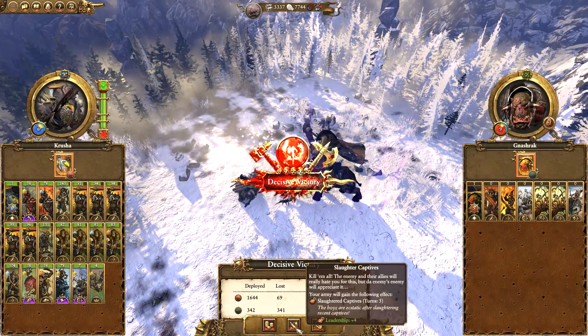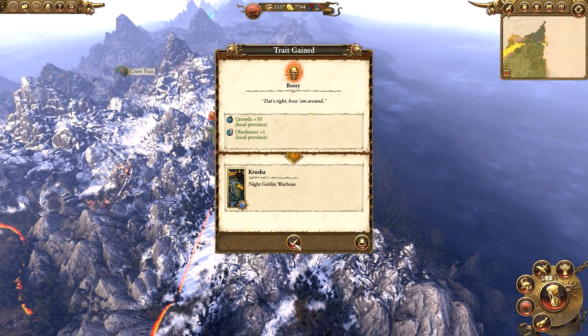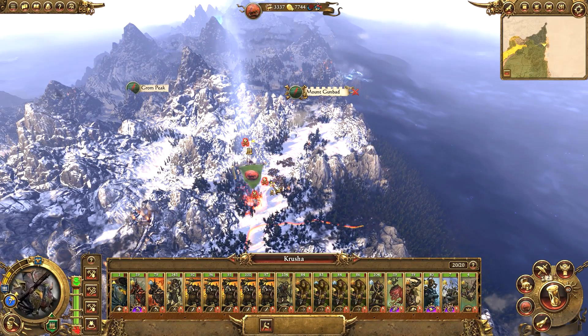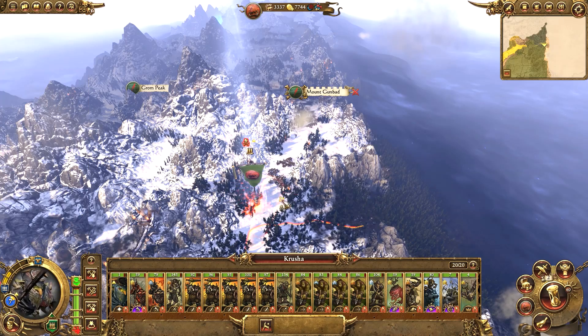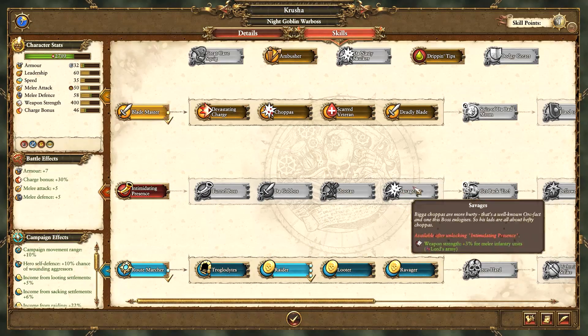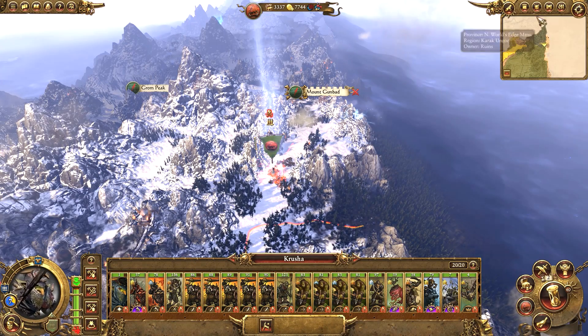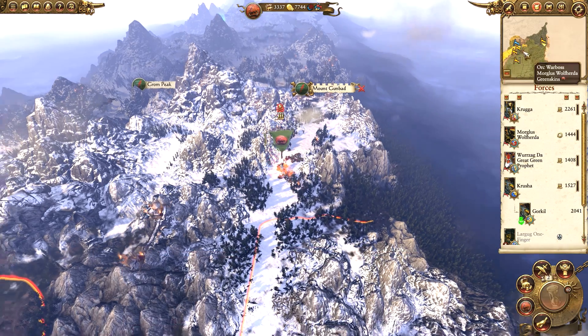We'll just auto-resolve that - thank you very much, crush those chaps. Bossy extra growth and obedience - not too bad. We can't march to a location which doesn't suffer from attrition, but we may as well just march forwards. Crusher can get Dripping Tips for the extra poison attacks in the lord's army. A couple more turns now till Grimgore is alive again.